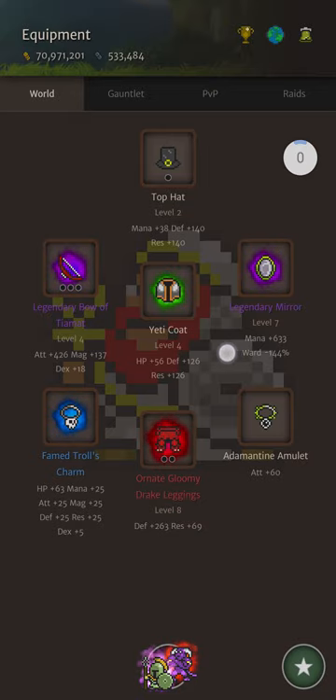Also got lucky in the arena with a legendary mirror, so we're going to be getting tons of mana there. For accessories, I'm just using a block standard adamantine amulet for 60 attack — straight out of Poundland — and also a famed troll storm, just the best one I've found.